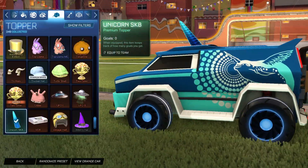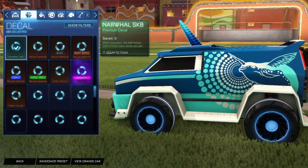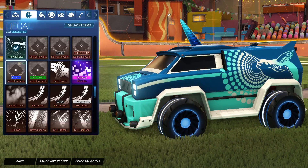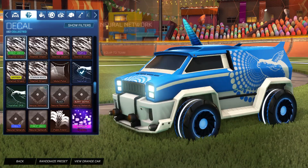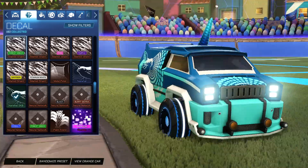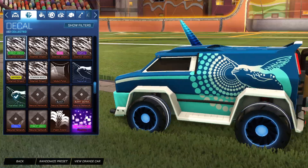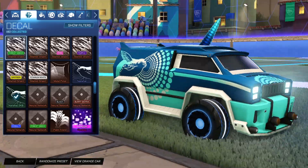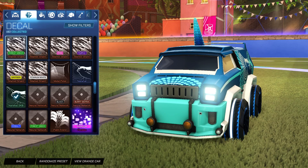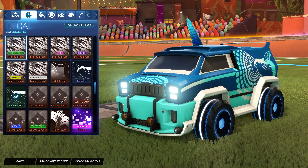Then of course we have the Unicorn topper — you can see there's a gradient from dark to sky blue with a bit of glitter. And then this Merc Narwhal decal actually looks really nice. If you look at a normal Narwhal decal it looks like this, but the sky blue one has a lot more gradient to it — blue and white kind of fade. The Narwhal itself fades too, which actually looks really nice, though it is just a rare decal, nothing too exciting.